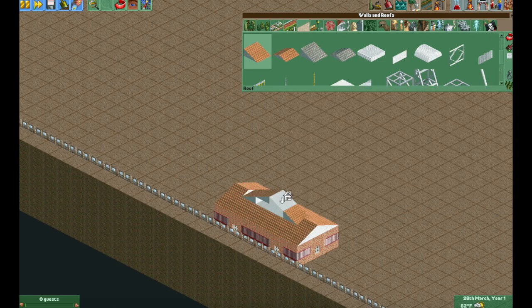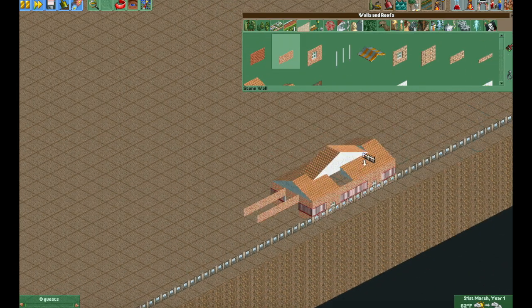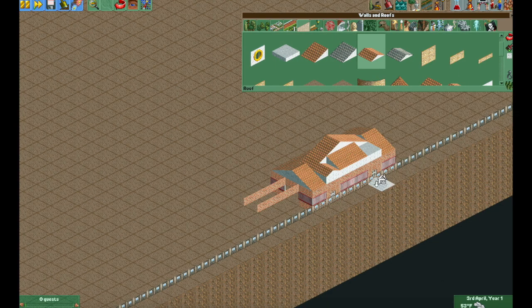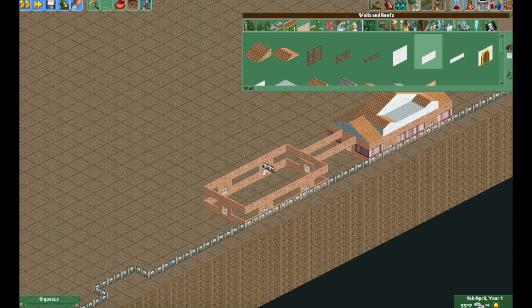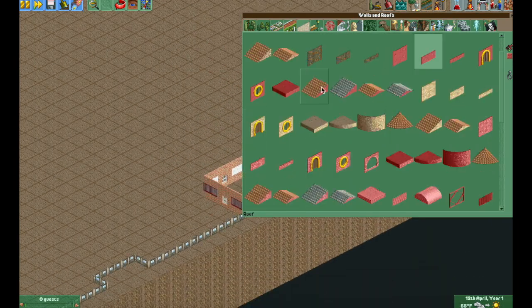Right now I'm just building the entrance to the park, which is supposed to look like a standard building. I just used the standard pieces — the wall and roof tiles that are in the base game. If you watched the last video, you know that I typically don't use custom workbenches or anything.